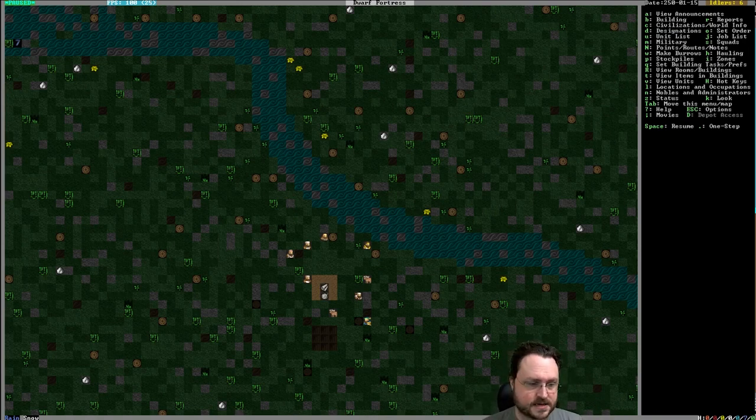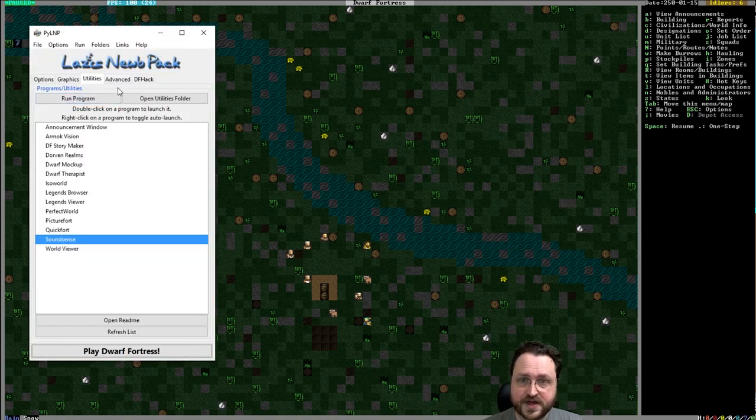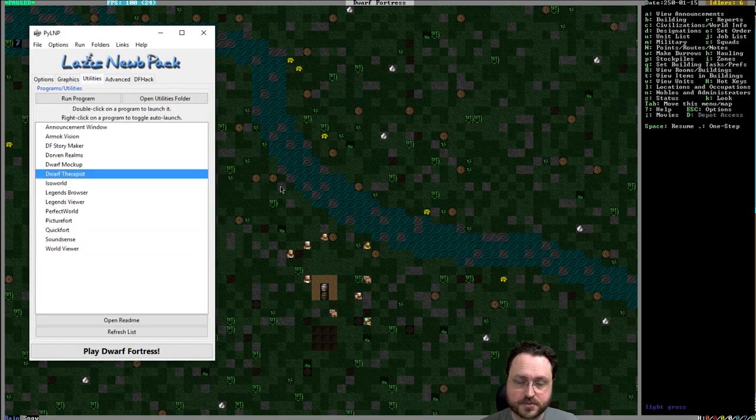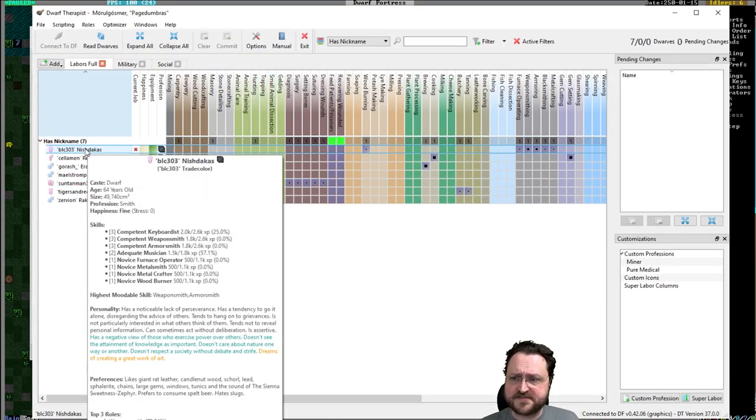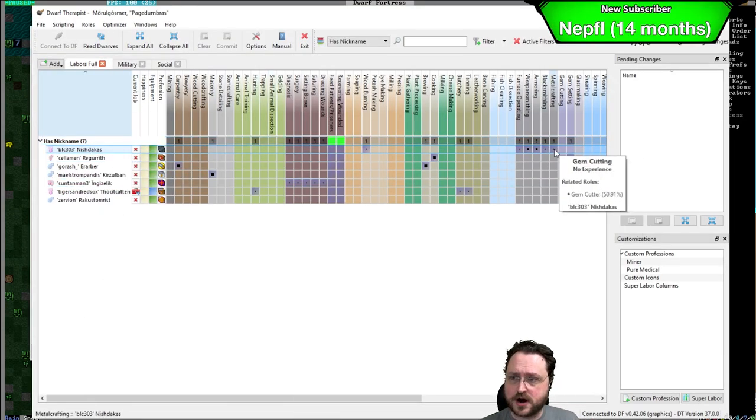I'm going to start by unpausing. We should introduce our dwarves, which means I need to have Dwarf Therapist open. Our dwarves are BLC-303, who is our metal worker.